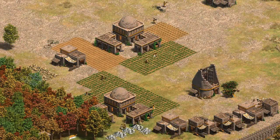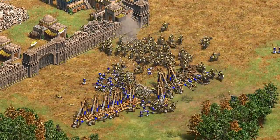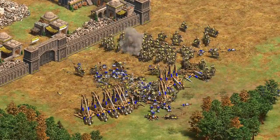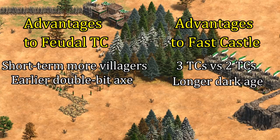Hey guys, Spirit of the Law here. In this video, we're going to look at whether the Cumans' bonus allowing them to build a town center in feudal age gives them a permanent economic advantage over the regular fast castle into three town centers. Is it worth rushing to feudal age in order to build it and then go up to castle age later? Or are they better off in the long run with a more typical fast castle and boom? It's actually a bit of a tricky problem to model since the comparison involves several variables working against each other.